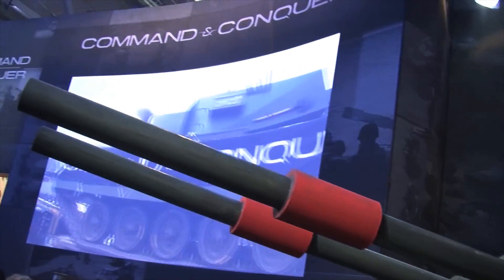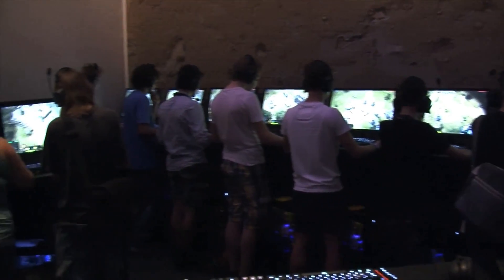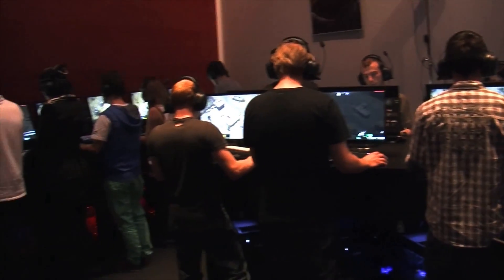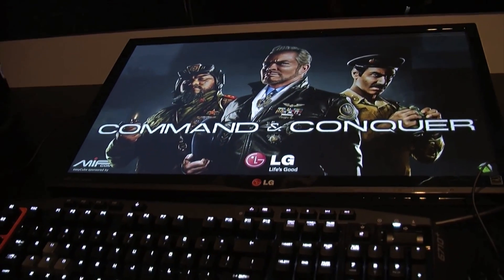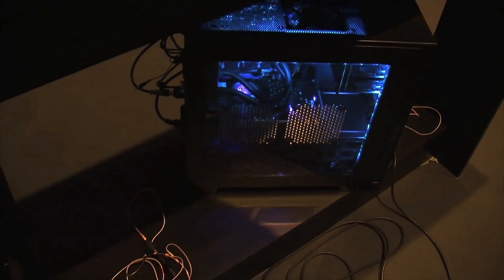The biggest thing in terms of technology is we're now on the Frostbite engine — the same engine that Battlefield 4 and Need for Speed and many of the games around EA are using. This gives us physics, destructible buildings, and amazing new capability for lighting. It's just an incredibly powerful engine, and it makes the game easily the best-looking Command & Conquer ever.